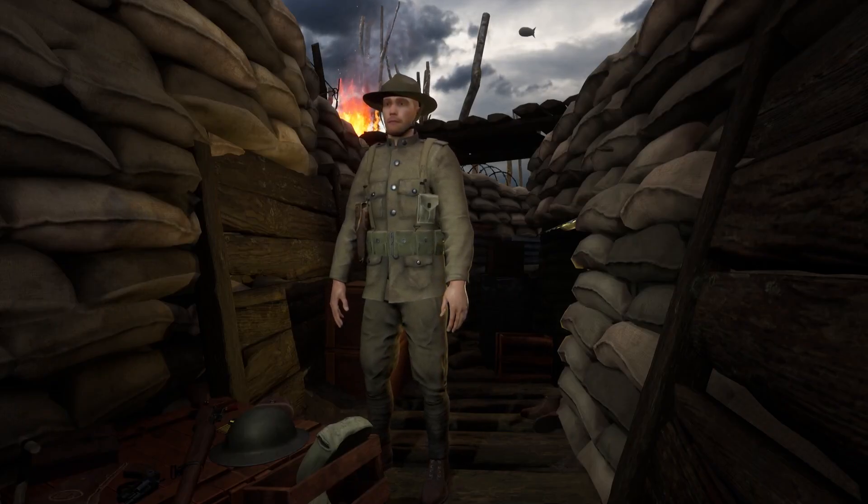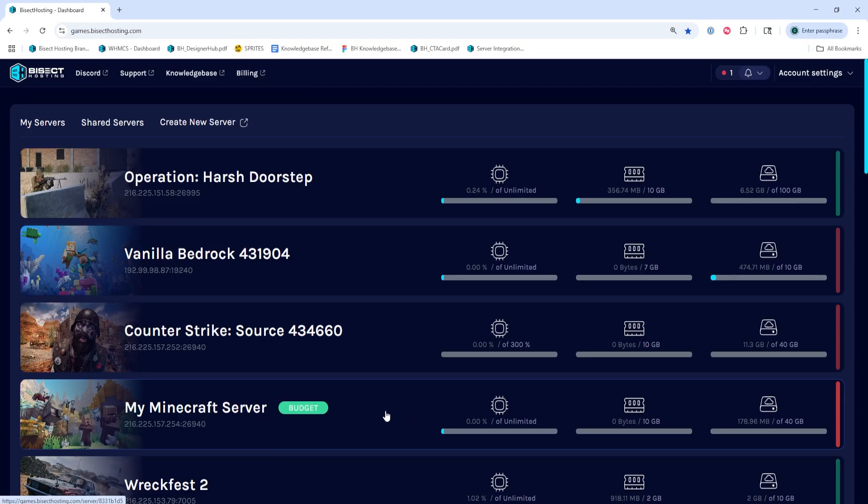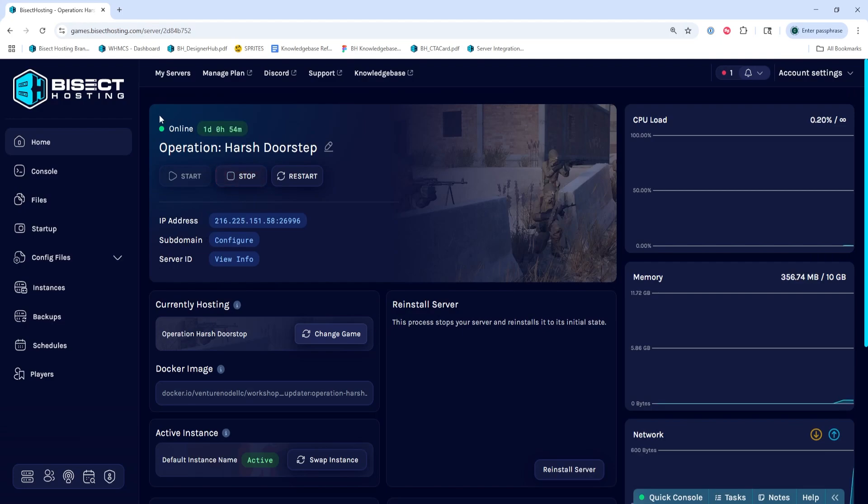We'll now go over how to join an Operation Harsh Doorstep server through the Steam Favorites menu. First, we're going to log into our Bicet Hosting Games panel and choose our Operation Harsh Doorstep server. Next, we're going to make sure the server is online. If it is not, we're going to choose the Start button. Then we're going to copy the server IP address — we can just click the IP address numbers next to IP address.